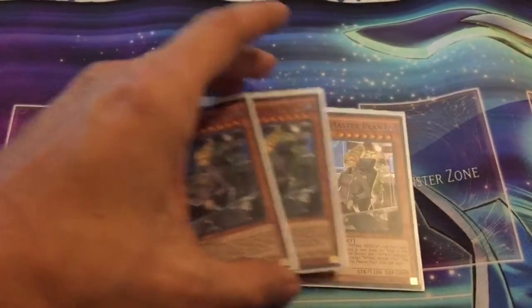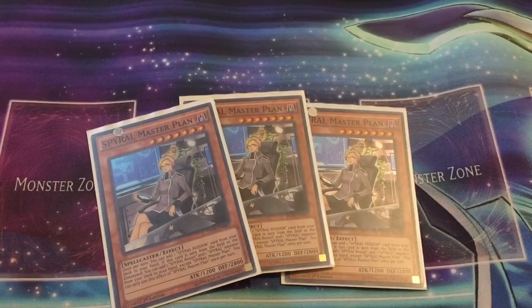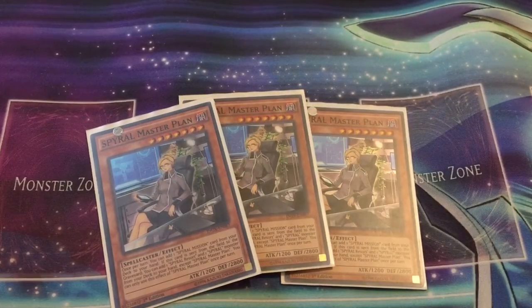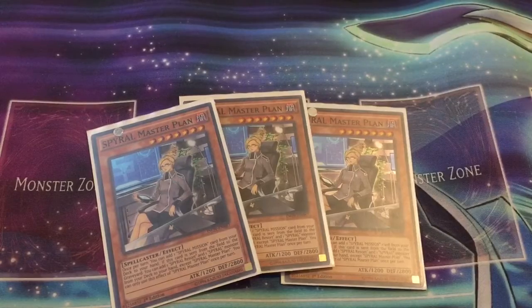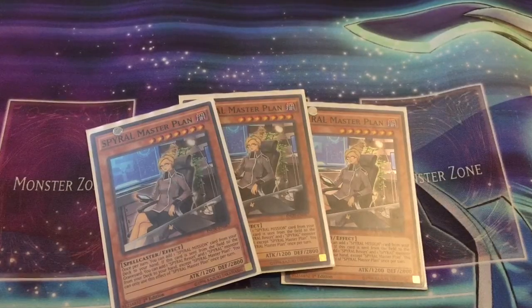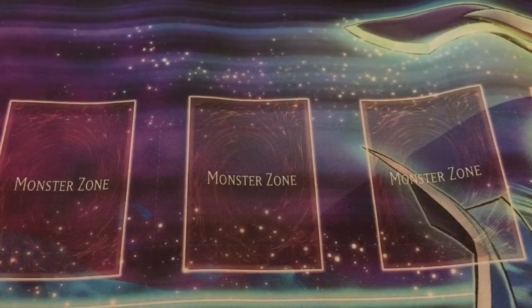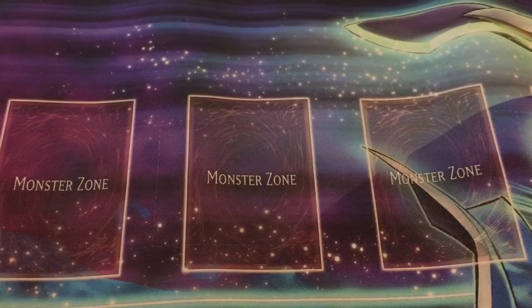Now the new card, of course, is three copies of Spiral Master Plan. You may be asking why three. Well, Spiral Master Plan is not really the most consistent of all the Spiral cards, but still has the ability to be discarded to the graveyard and to be summoned off of certain other cards that we run in the deck. So there's a lot of ways to get this out. Once per turn, you can add a Spiral Mission from your deck to your hand. And when it's sent to the graveyard by any means, way, or form, you basically get to add one Spiral Monster and then one Spiral Resort Field Spell from your deck to your hand. So a lot of plussing when you get Master Plan out — the key goal, of course, is to get Master Plan out.